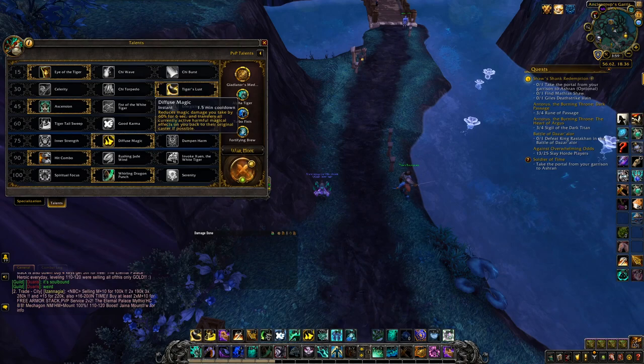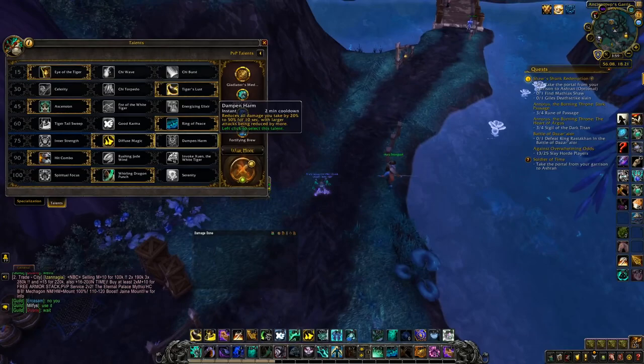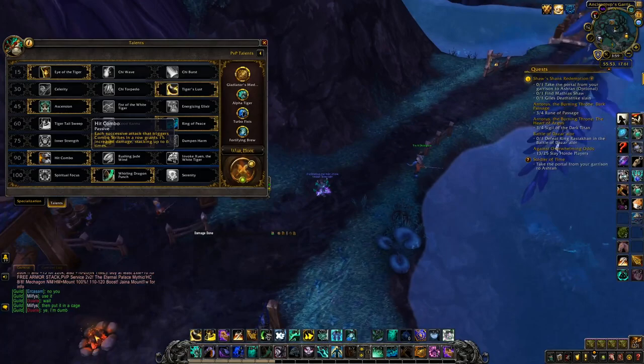Diffuse Magic reflects roots, which is just insanely strong. It means you can stick to targets a lot easier, as well as take reduced magic damage. So if you see a Warlock bursting, Diffuse Magic — sorted. Dampen Harm is insanely good against things like Holy Pally Warrior, because you can pop it and avoid so much damage. You're not really going to be doing any magic damage and you're not going to have trouble sticking to targets against Holy Warrior, so Dampen Harm is just better there.